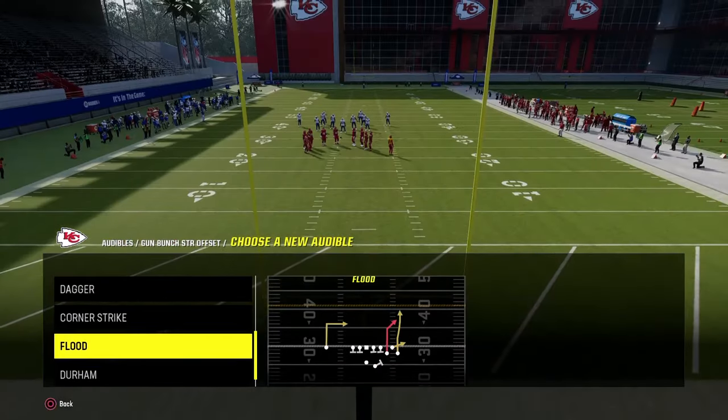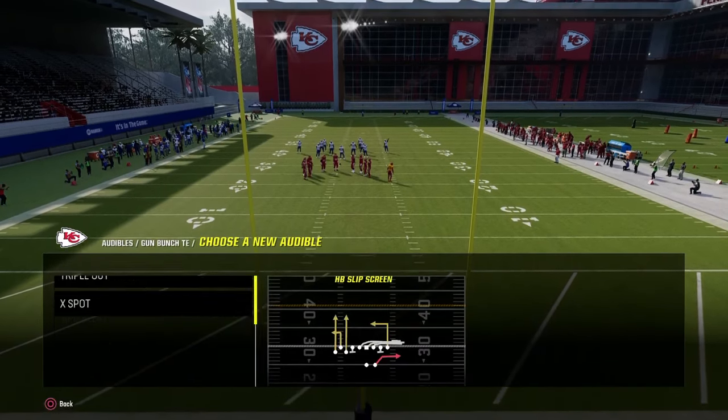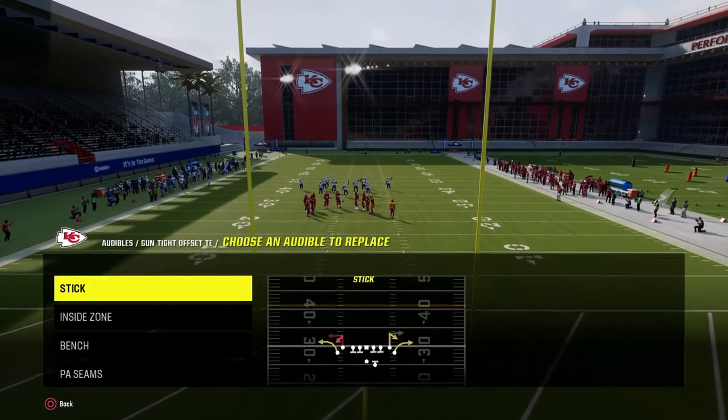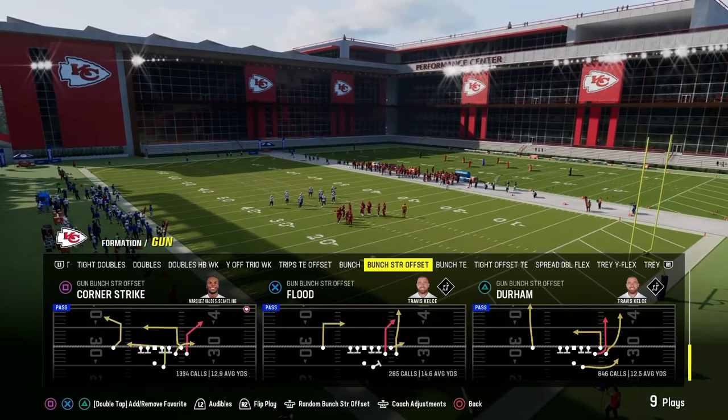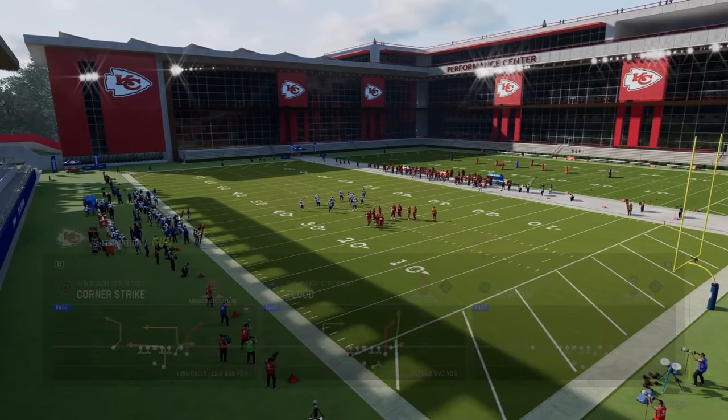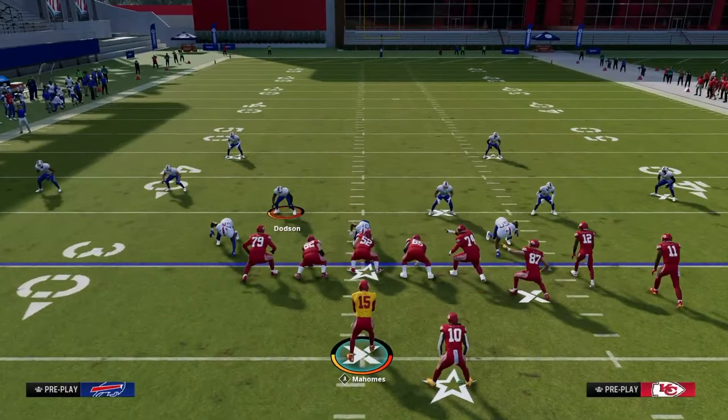We're going to go to Bunch strong and set dagger. Then go to Bunch tight end and set curl flat corner and RPO bubble. Tight offset, we're going to set Y out. The play we come out in pretty much every single time is going to be corner strike out of Bunch strong. This is my favorite play in the entire game.